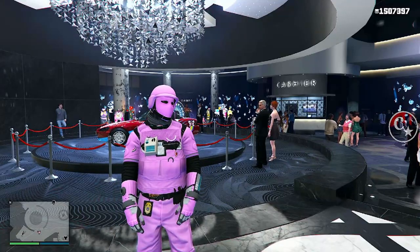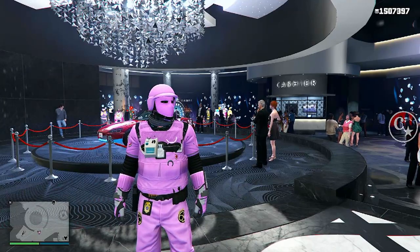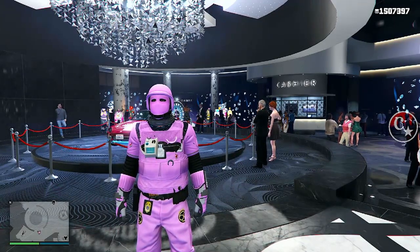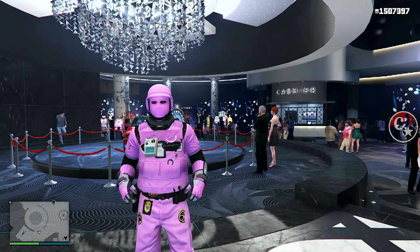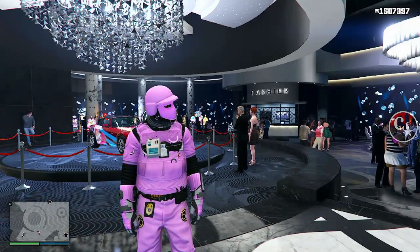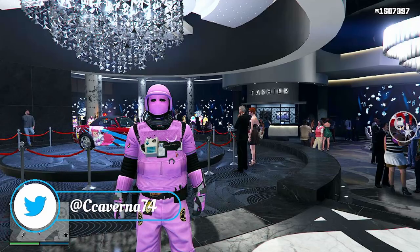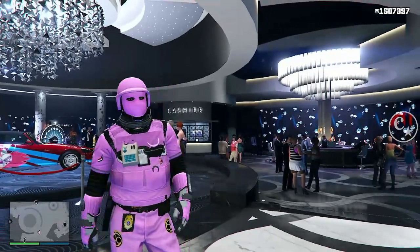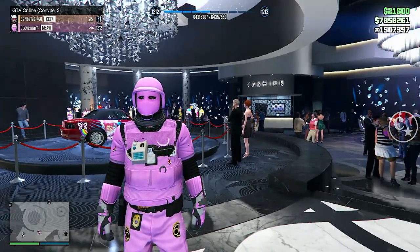Galera, vou estar mostrando o método da gente estar obtendo aeronaves do amigo. Muita gente tem me pedido justamente porque tem bugado vagas. Pra quem não sabe pegar, normalmente aeronaves, acontece de você ficar com vagas bugadas em algumas garagens. Então eu vou ensinar um tutorialzinho pra quem não conhece. A gente vai utilizar o método de pegar veículo do amigo que não utiliza o Job Link. Se inscreva e me sigam lá no Twitter, arroba ccaverna74, é onde você fica sabendo muito mais rápido de todas as notícias sobre o GTA.